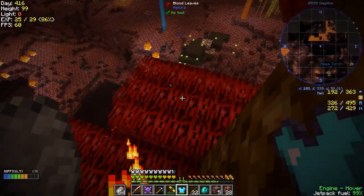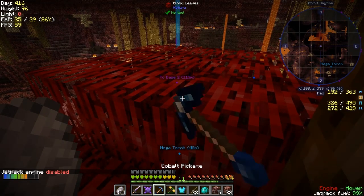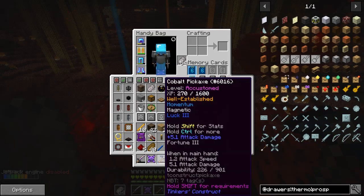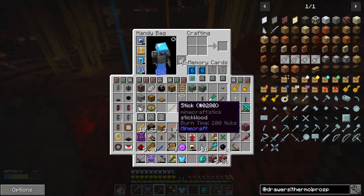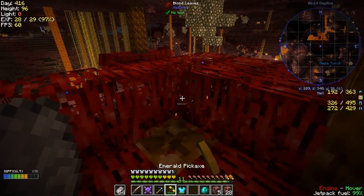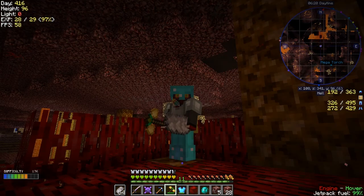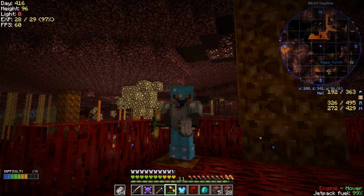If you harvest bloodwood tree leaves with the luck pickaxe you pick up redstone and sticks. With an ordinary pickaxe with silk touch you get leaves and sometimes sticks as well. On that note I'm going to wish you all the best and I'll see you next time, bye for now.